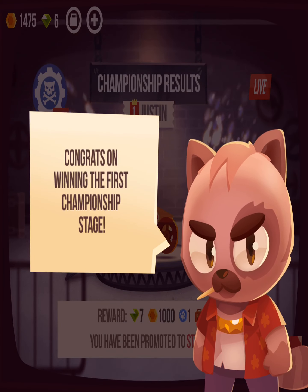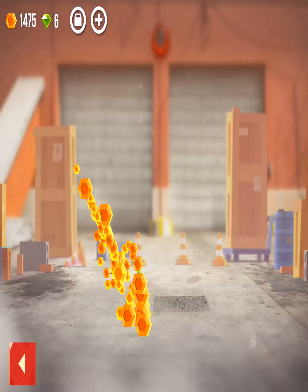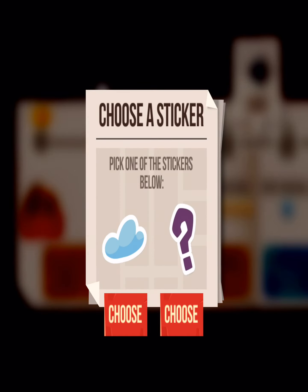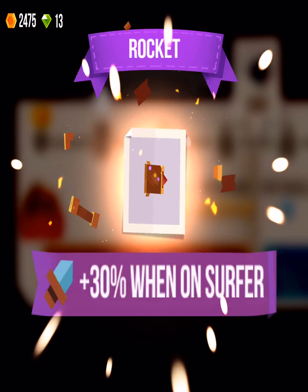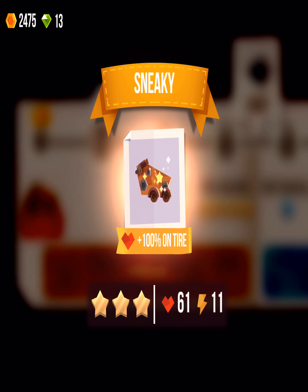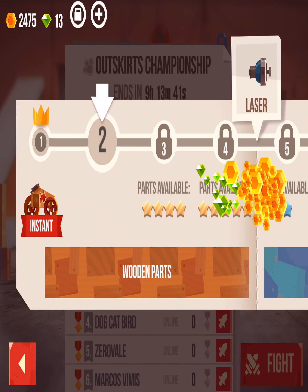Sweet, okay. Congrats on winning the first championship stage. We got a big chest — that's pretty cool. Which sticker? We'll do the question mark sticker. A legendary box — so these are really good, we get a lot of good stuff. This is basically when it becomes really fun, because you get a legendary which gives plus 100% health on the tire. Power two blocks. We got some pretty good stuff from that.